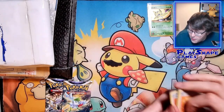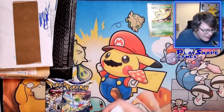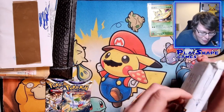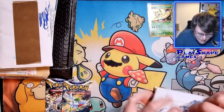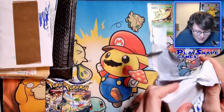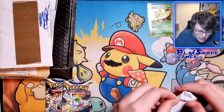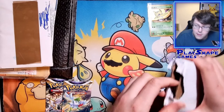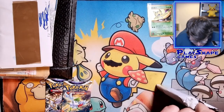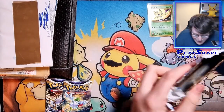If you need any trainer cards for the upcoming Liverpool Regional Championships or any of the tournaments, please click the link below and check out my Card Market. We've got so many trainers — I think we have mostly every single standard format trainer card in stock at the moment. We do have some more obscure things like Turffield Stadium and Vitality Band, and they've got that new Choice Belt which is really strong — it's 30 extra damage. Right, let's see what's inside here. Oh god, this is really taped up — there's cardboard, must be something good in here. It's actually taped on the inside as well!